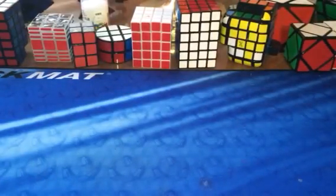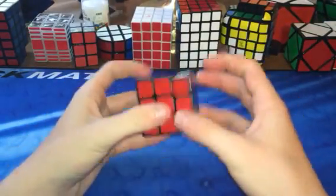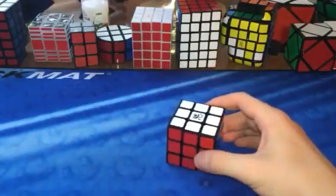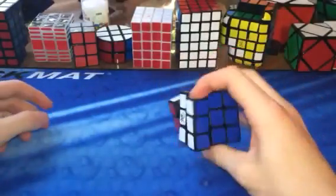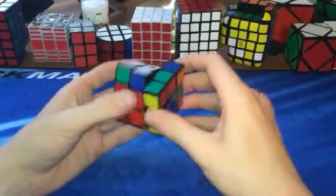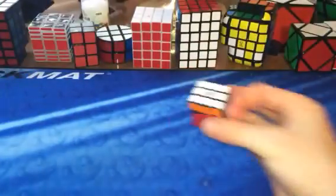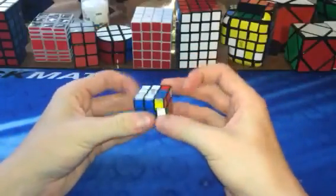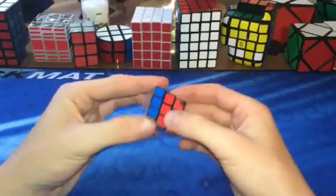I have two more three by threes over here and they're both mini three by threes. This is a mini Dian three by three — 50 millimeter, the same size as a two by two. It was gonna be my one-handed main but it didn't work out. It doesn't turn good enough but it's still a really good puzzle — feels like a Zhanchi. Then there's my little Rubik's brand keychain, which I took the keychain off of. It turns surprisingly pretty good — just a little fun puzzle.